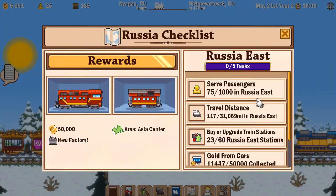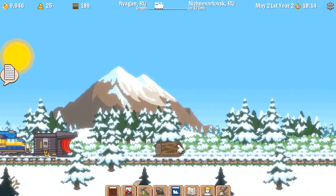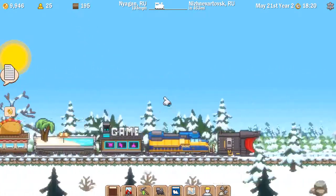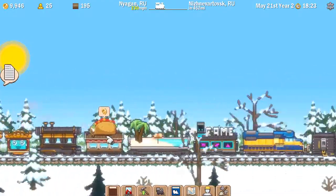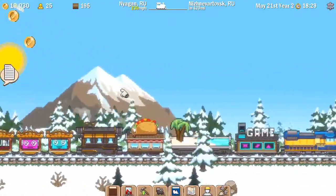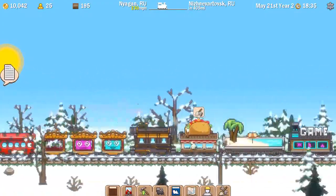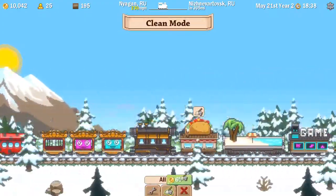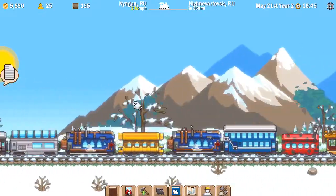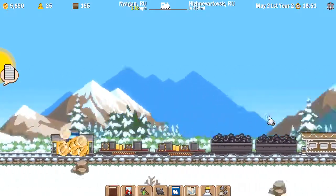Happily going through Russia East. I've come to a standstill — I have 23 out of 60 stations. I could turn on auto-destruct so Hank deals with obstructions automatically. When I'm not playing, I do tend to turn that on, because when you come back you frequently get free cargo from obstructions the train met while you were away. I've got 23,000 in the back of my caboose now.